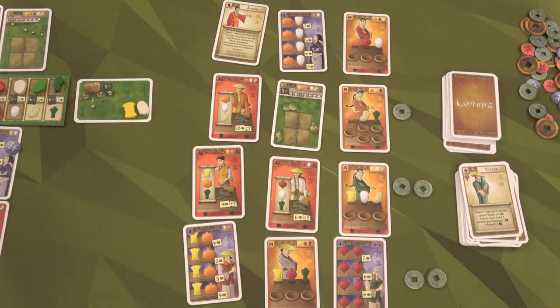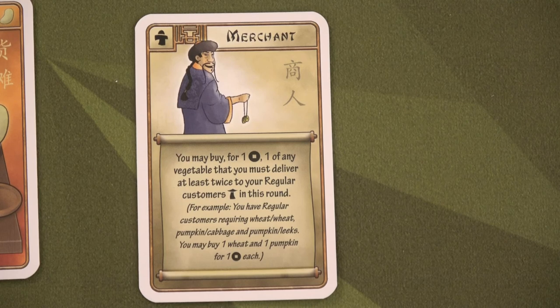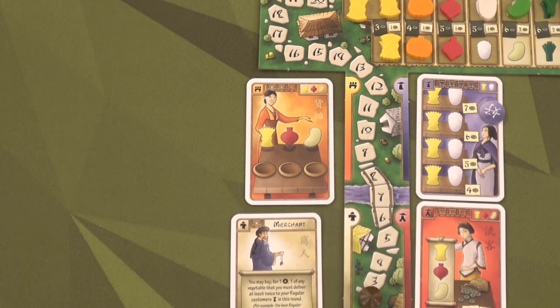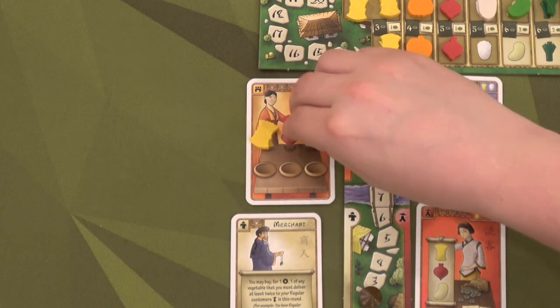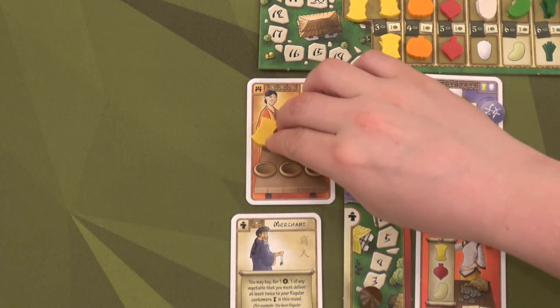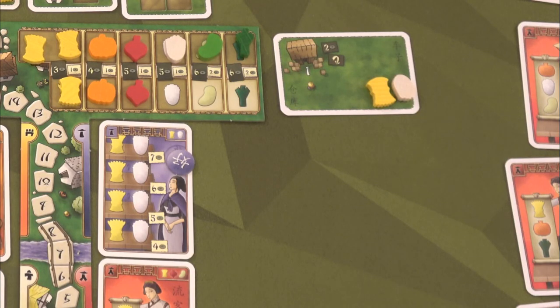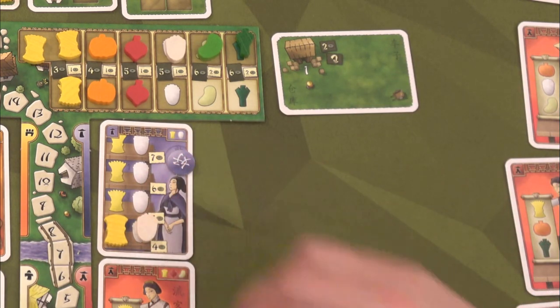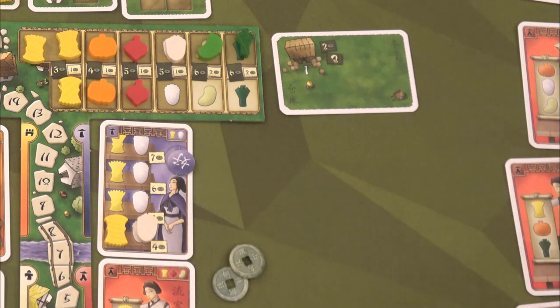Let's look at what the merchant can do. You may buy for one buck one of any vegetable that you must deliver at least twice to your regular customers this round. For example, if you have a regular customer requiring wheat and wheat, and another with pumpkin and cabbage, and another with pumpkin and leeks, you might buy one wheat and one pumpkin for only one buck each. Not bad, pretty cool. We'll place our cards here and fill up the marketplace spot.